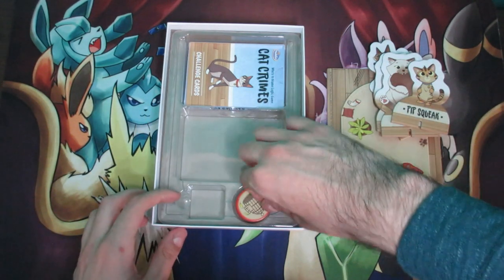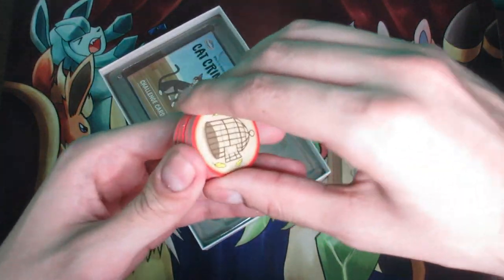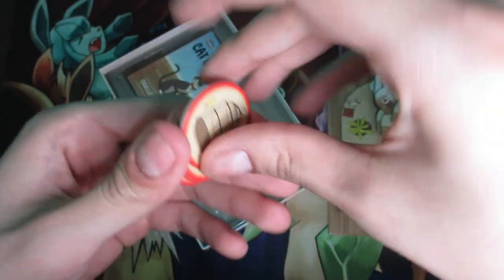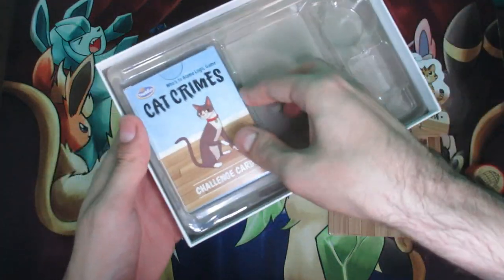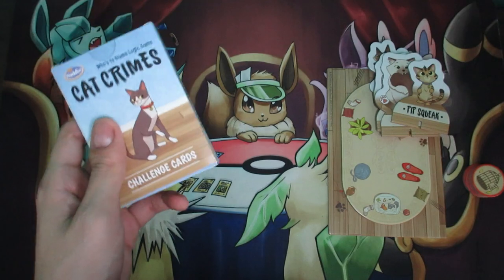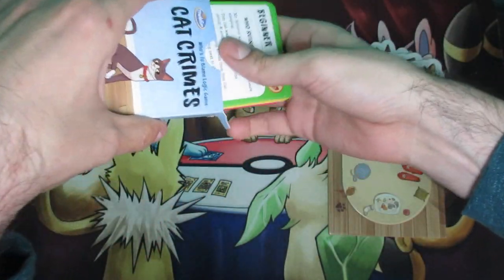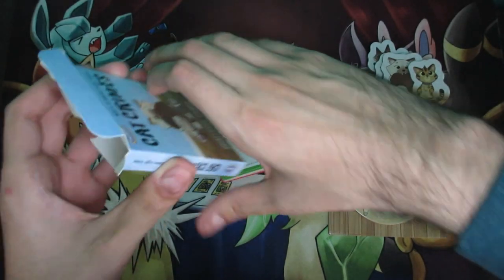The next thing is going to be these little chip pieces — once again these are going to be in a sheet as well, so there are six of them. The last thing should be this little box that says Cat Crimes. This little box actually contains cards — if you flip the top over you'll get to the cards, which will be completely sealed inside if it's your first time opening the game.